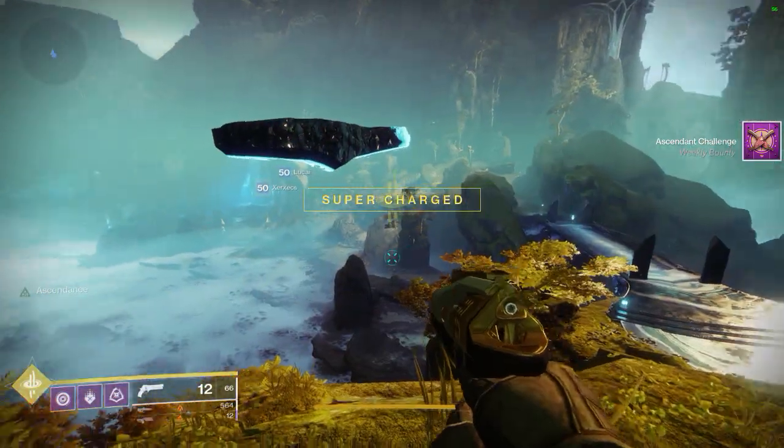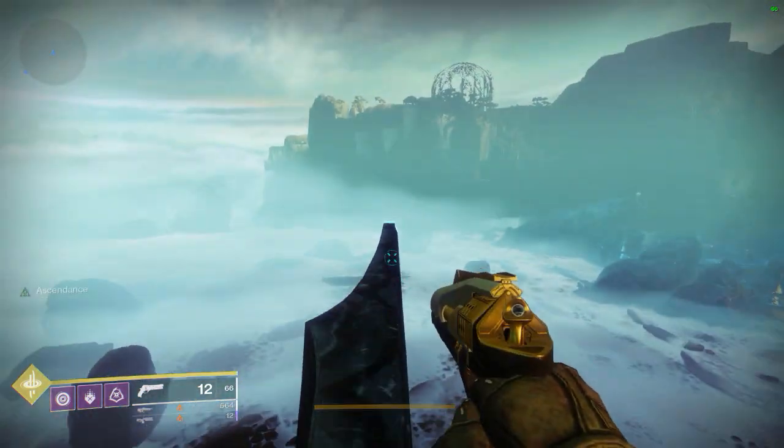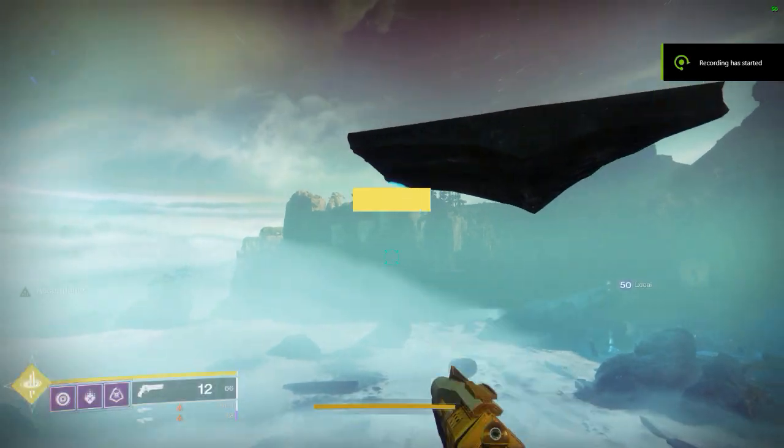I got a bunch of these tincture of Queen Foils, like potions from the region chests around in the Dreamworld area when I was running around exploring. And I go over to the bounty layer to do some bounties.